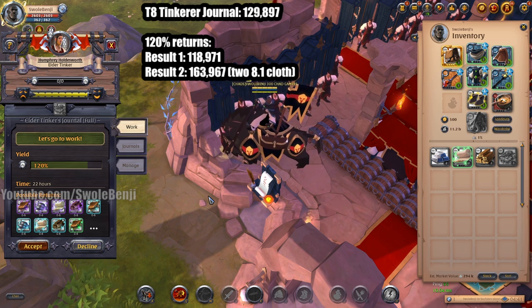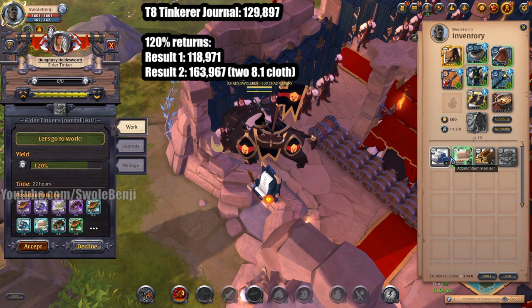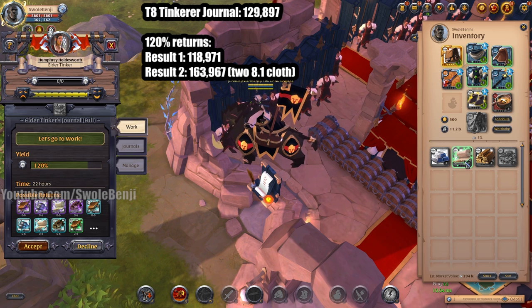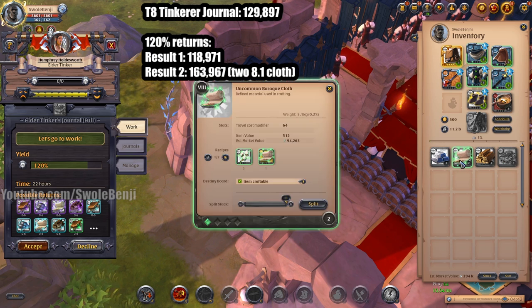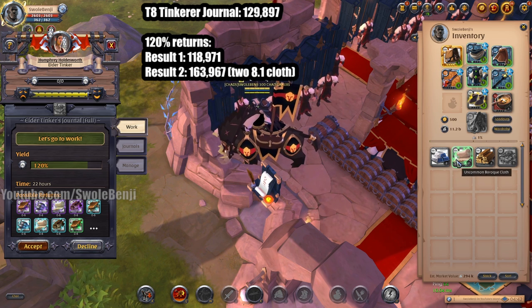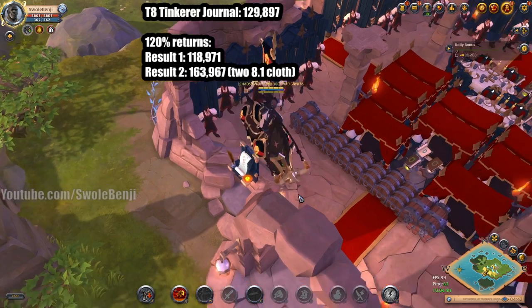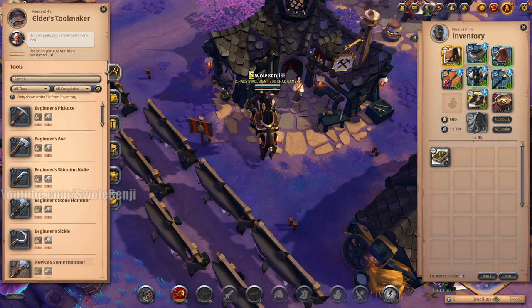Let me talk about enchantment percentages. To get a 0.3 enchantment it's about 0.24% chance — you'll have to turn in hundreds of journals to see them; they're extremely rare. A 0.1 enchantment is around 10%, 0.2 is roughly 3 to 5%, and 0.3 is a fraction of a percentage.